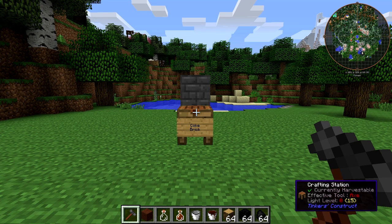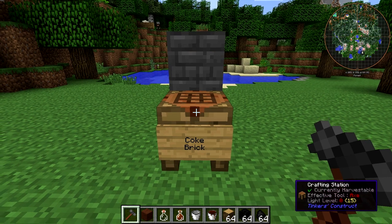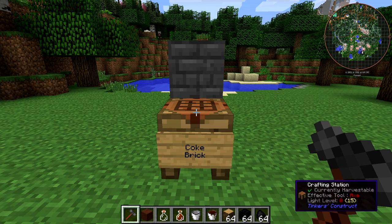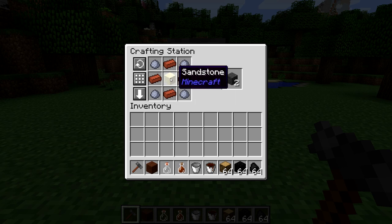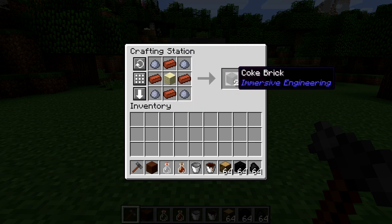To make the Coke Oven, it's a multi-block, you need Coke Bricks. Now if you've played Railcraft, this will look incredibly familiar. To craft the Coke Bricks, you need a block of sandstone, four bricks, and four clay. You are going to need to gather quite a bit of clay and bricks.